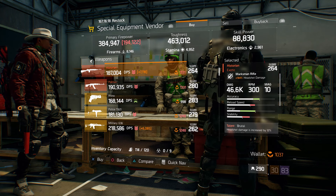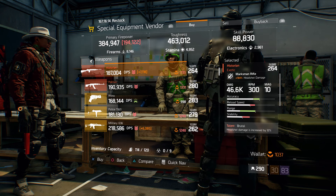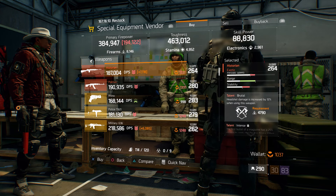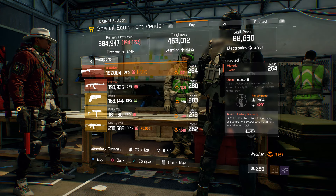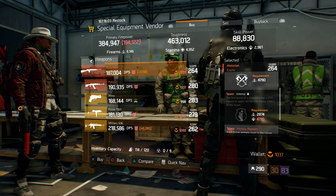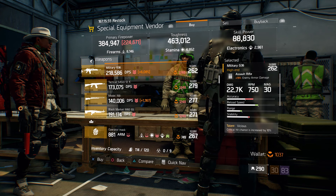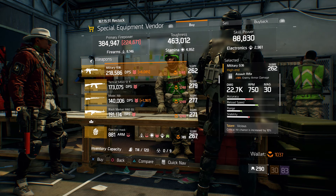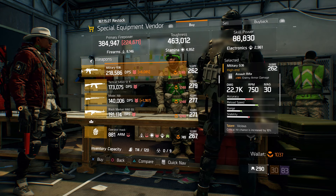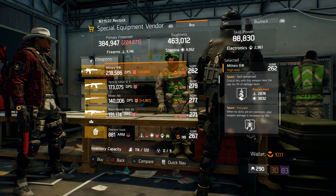Also here is a Historian with a gear score of 264, 164% headshot damage, and the talents brutal, intense, and the fourth historian talent. I would definitely roll up that intense if I was to use this. Also here we have a military G36 for PVE players — gear score 262, 19% enemy armor damage, and the talents vicious, self-preserved, and focused.